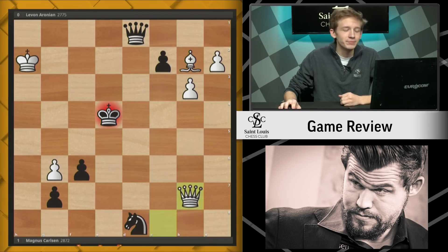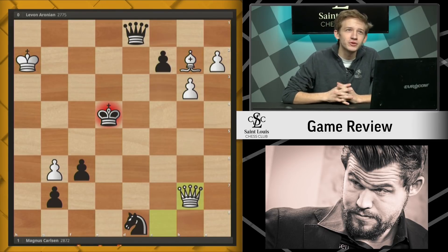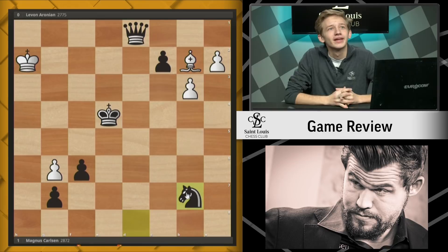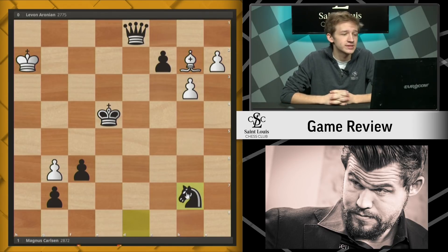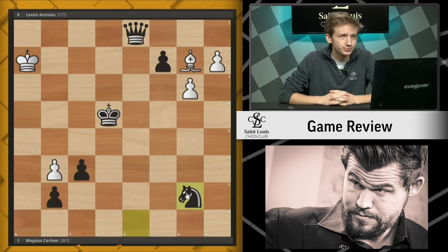Levon Aronian played Qb7 check — I'll let you at home try and figure out how to refute this move. I'll give you a hint: it's a free queen. This is the unfortunate end to Levon Aronian's game against Magnus Carlsen. It's kind of a shame — it was a very well-played game by both sides, up until just a couple lapses in judgment by Levon Aronian. You can't afford to do that against Magnus Carlsen. He will take advantage, he did take advantage, and that is how he won this game. Thank you very much for joining me once again for Game Review. My name is Caleb Denby, and I'll see you in the next one.